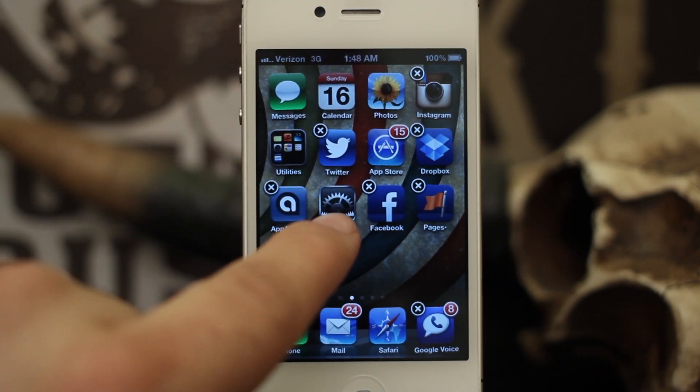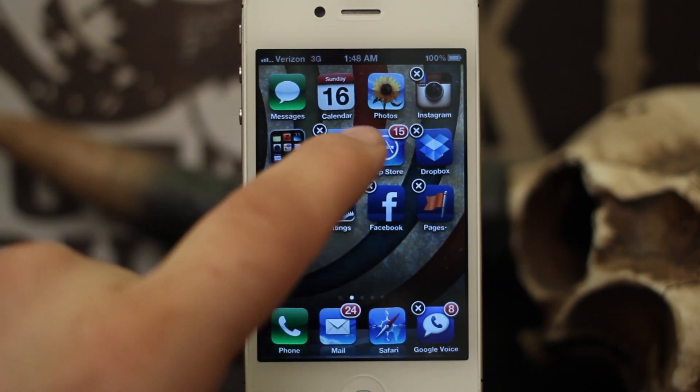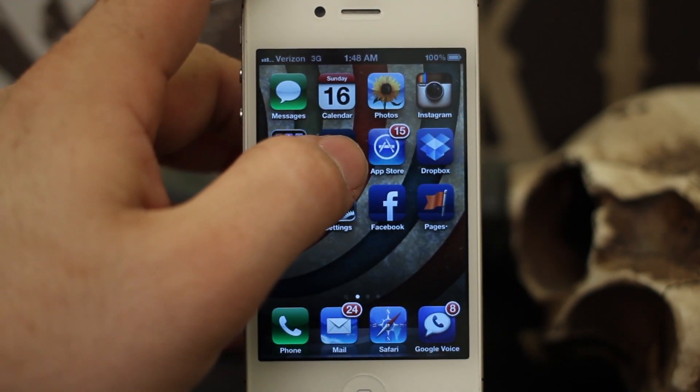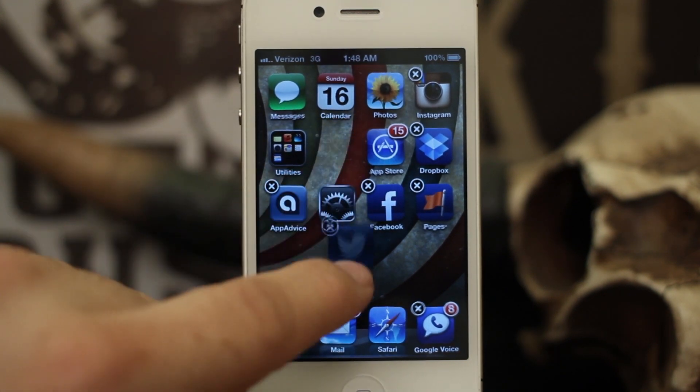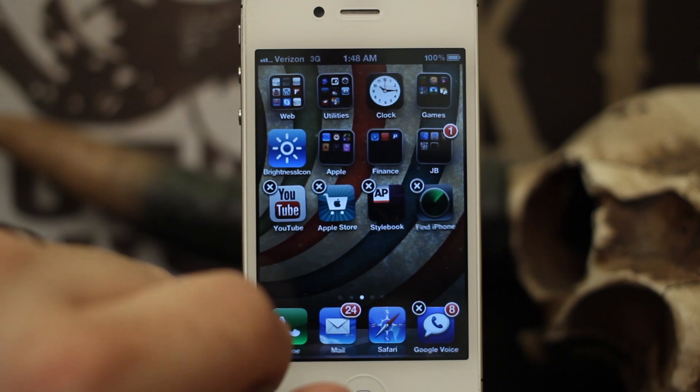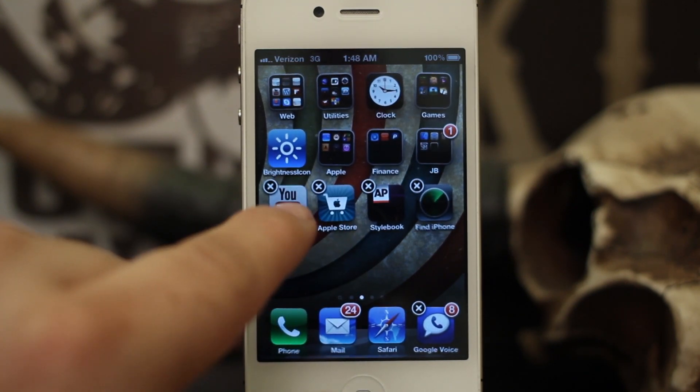So as you can see, these icons are in wiggle mode now and I can go ahead and launch them just by tapping on them, and then they actually go back to normal. But you still retain the same functionality to be able to move them around, and I'm not sure how extremely useful it is, but it does work.